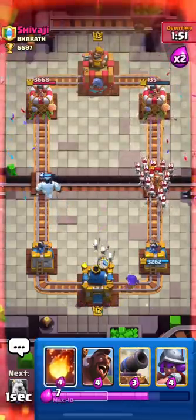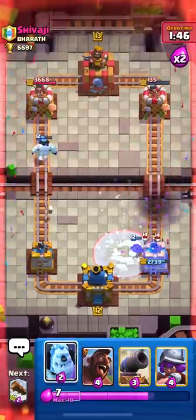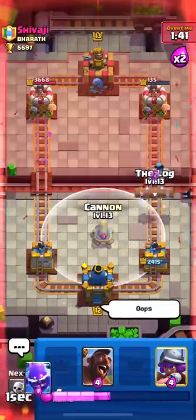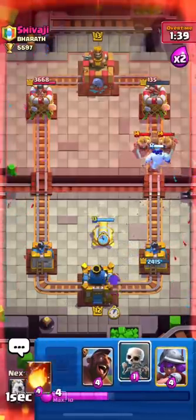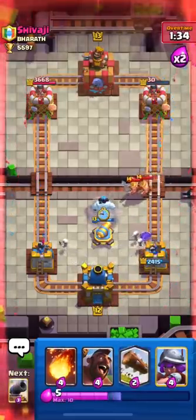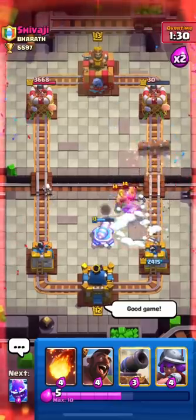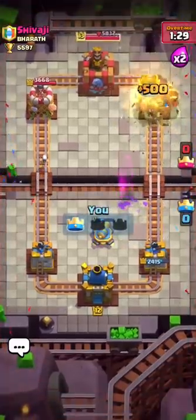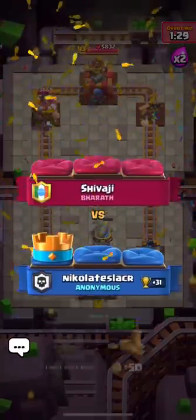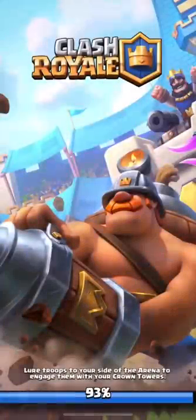He spammed his wizard and skeleton army, so I fireballed it. He used his freeze, which was quite surprising. Now I will use another log. I only need one more log to finish it — it's already here. I'll log and finish the game. GGs to Shivaji! Now we'll move on to the next match. In these trophy ranges, always be ready to get surprised by your opponent.